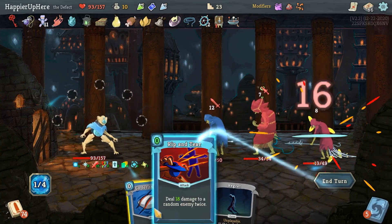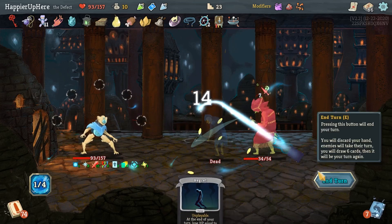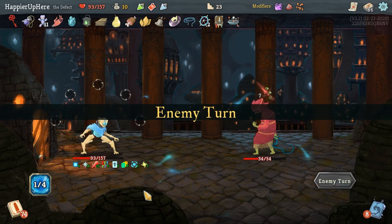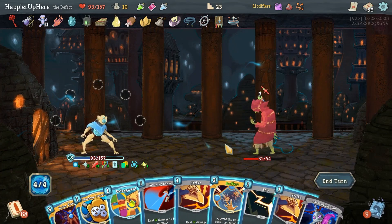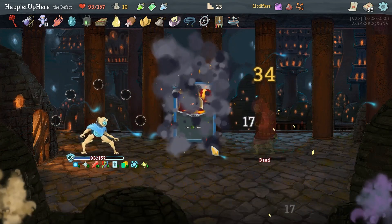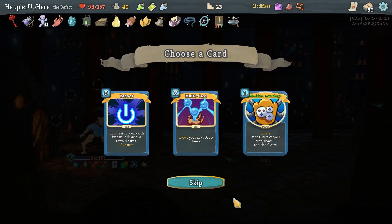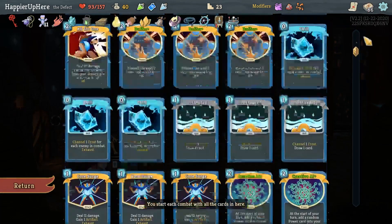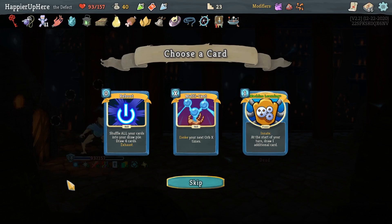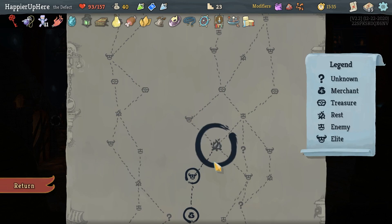Static Discharge and then Sweeping Beam. FTL, Rip and Tear and Go for the Ice. And now I'm not even going to take damage from the Regrets, which is nice. I can just kill with the double Strike. We got War Paint - okay, two random skills. Let's take more innate Machine Learning - my hand at this point is pretty much all innate. It's just a matter of time. Let's take it.